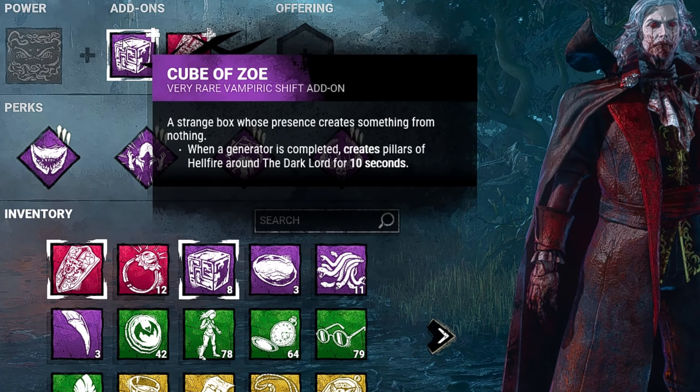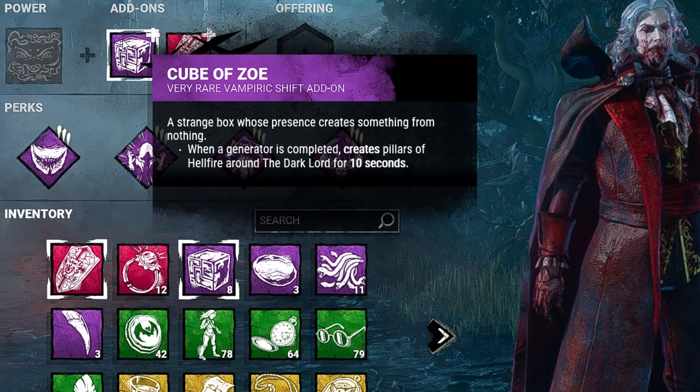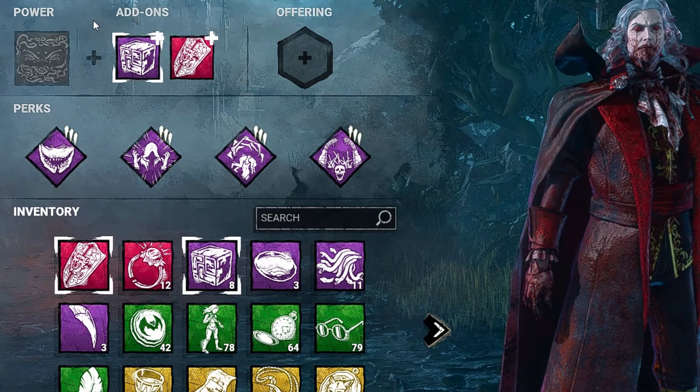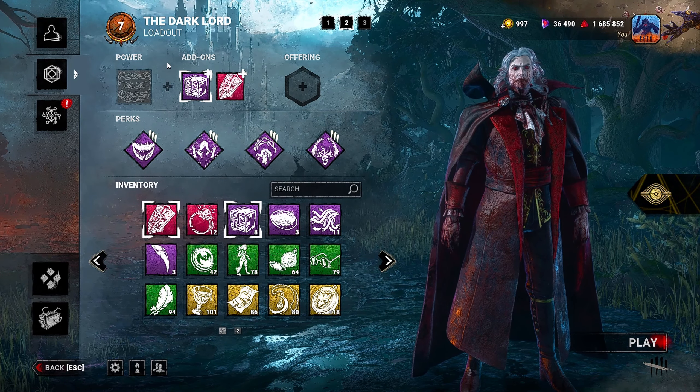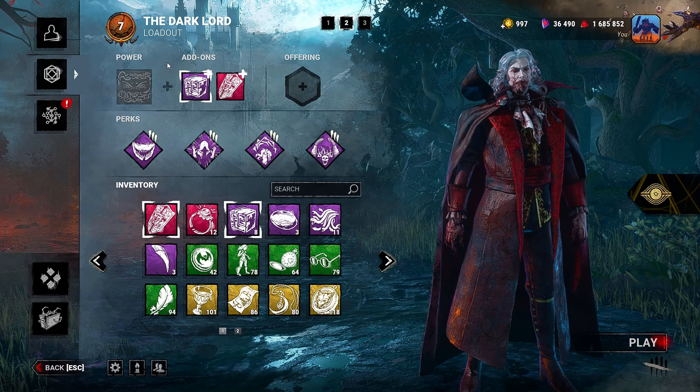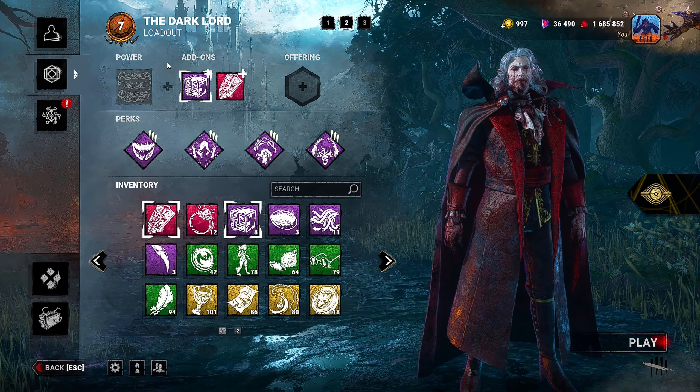And we have Cube of Zoe, which I don't normally get a lot of value from, but I'm really hoping to get some today. When a generator is completed, pillars of Hellfire will spawn around us for 10 seconds. If you have a build or idea you'd like to see on the channel, leave it down in the comments — if it looks like fun you might just see it here. Much love everyone, now let's get to the gameplay.